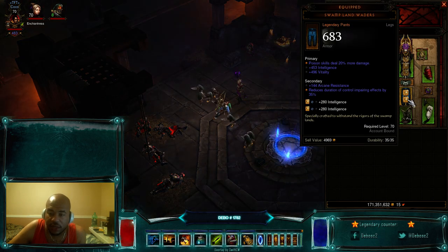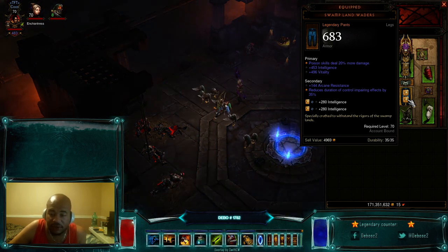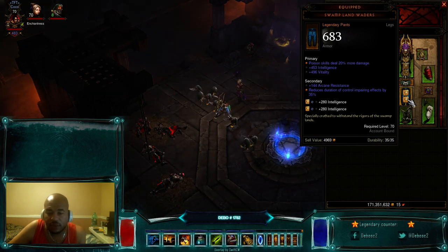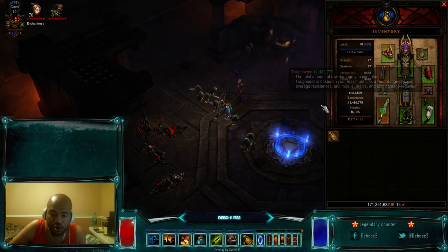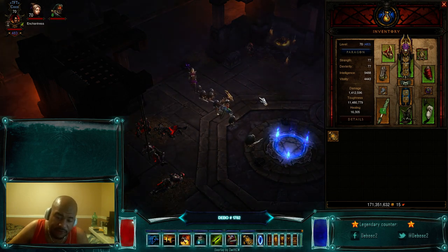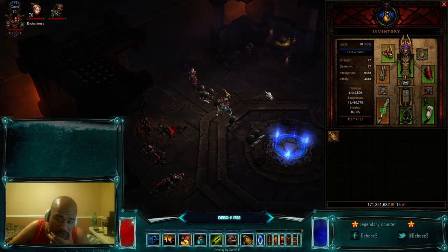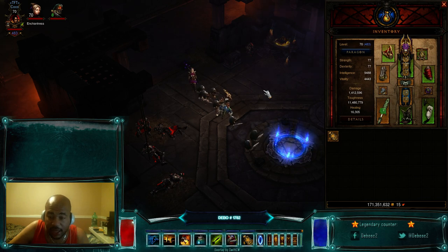Swampland Waders are very strong pants — you want them because they have poison damage. This one rolled pretty nice with intelligence and vitality, and I got mine with sockets. It makes your fetishes hit a lot harder because whenever you shoot with the fetishes — even if they're fire or physical property — when they shoot the darts, their damage gets converted to poison. So any rune you run them, that's what will happen, and the 20% increased damage makes a big difference.